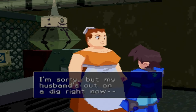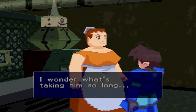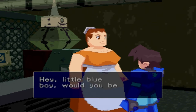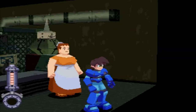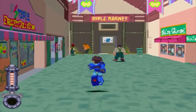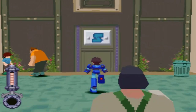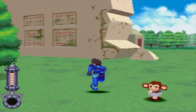This girl says 'is that your ship? My husband's on a dig right now.' A dig — that's what we were doing when we found the refractor shard at the beginning of the game. You go on a dig looking for ancient things from a previous civilization. You don't have a shovel — I got power hands, I can dig with my fists!